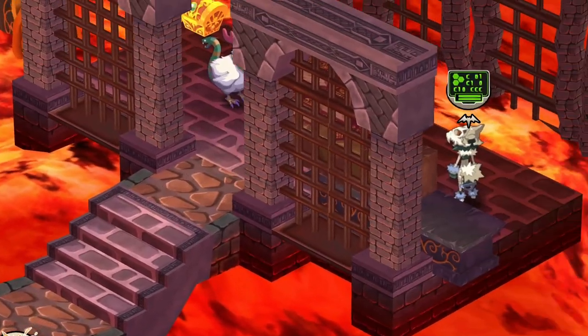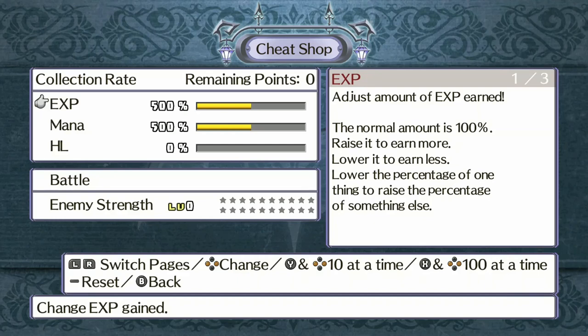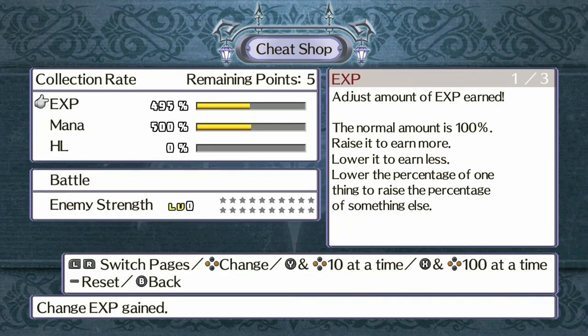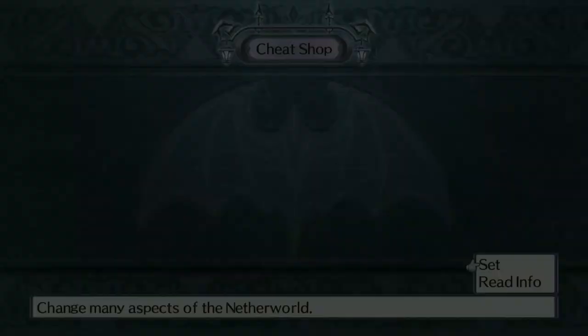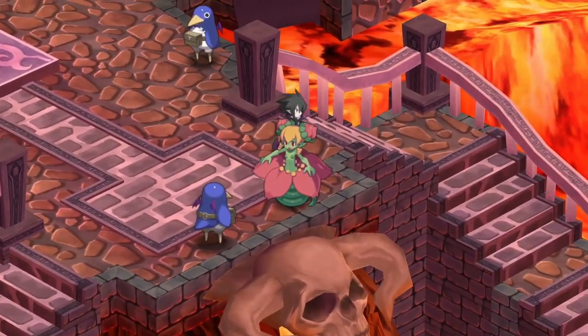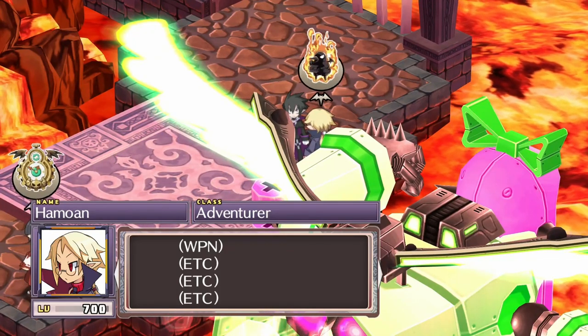You're also going to need at least 400 CP in the Cheat Shop. Once you've done all the post-game missions you can get a total of 1000 CP — you get about 100 CP for each post-game mission, and there are about 10 of those. But minimum you're going to need 400 because we are going to be going into the Land of Carnage.